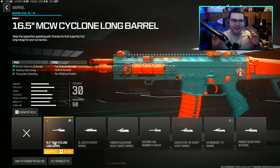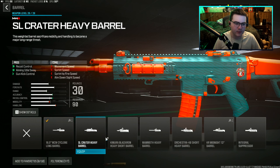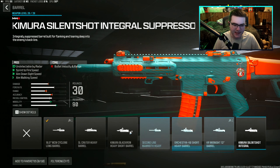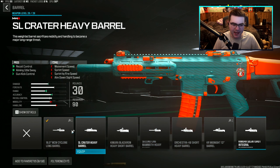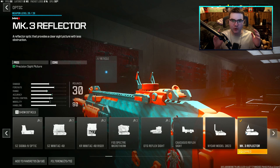The next attachment isn't even an argument — it's the 16.5 inch MCW Cyclone Long Barrel. There really isn't any other reason to use any of the other barrels in the game, and the pros don't use any other barrels either. This is the main barrel used for the MCW.